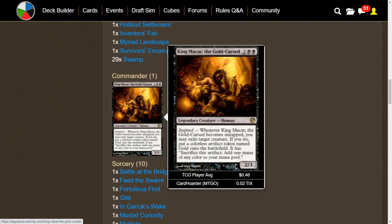Let me just read it off for people who are not aware. King Makar, the Gold-Cursed, is pretty much King Midas. The Gold-Cursed means that everything he touches turns to gold. He's a 4-mana mono-black 2/3 legendary human with the inspired trigger. Whenever King Makar, the Gold-Cursed, becomes untapped, you may exile target creature; if you do, put a colorless artifact token named Gold onto the battlefield. It has: sacrifice this artifact, add one mana of any color to your mana pool. Gold is different from treasure — it is actually better, because you don't have to tap to then sacrifice, which is even better if you're going up against any white cards that force your creatures and artifacts to come into play tapped.